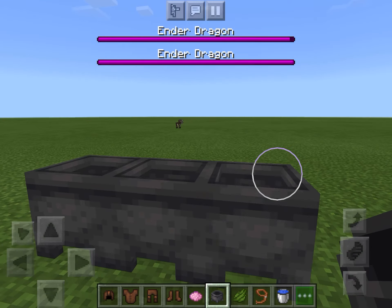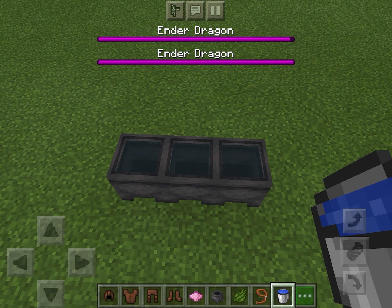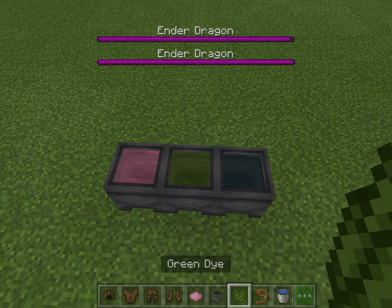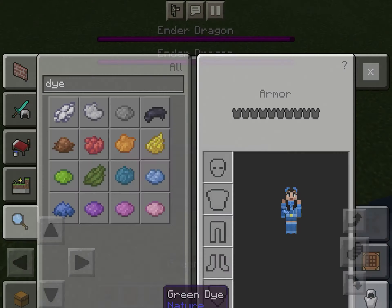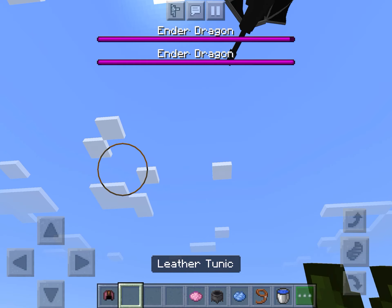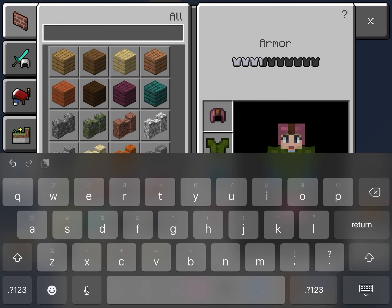You can use as many cauldrons as you want, as long as it's enough to dye the armor in. Then you can dye your clothes. I'm gonna get some blue dye — you know me, I love my favorite color. Put this on and now we look fancy, we look super fancy!